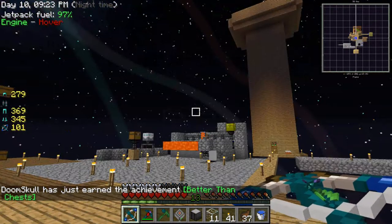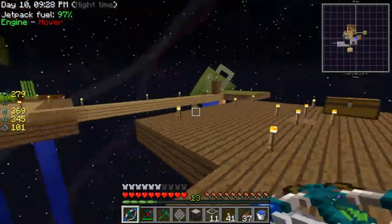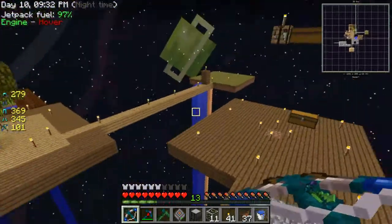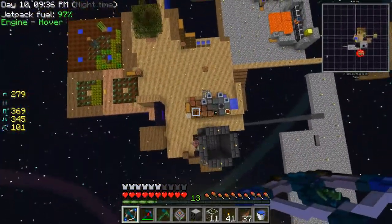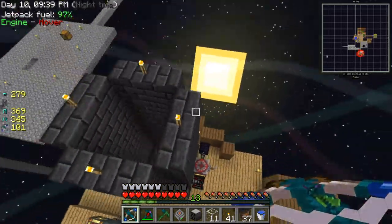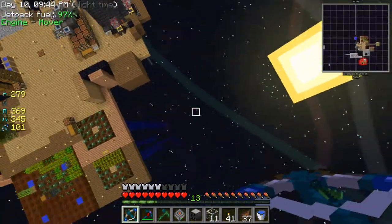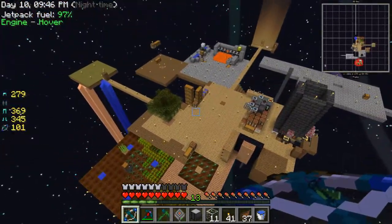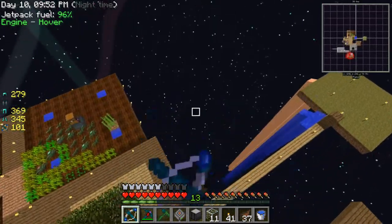Where should I put this? I can put it right here — no, that's too close. I want to put a tree farm there. Let's think about where's the best place. Maybe around here... actually over here is best I think.